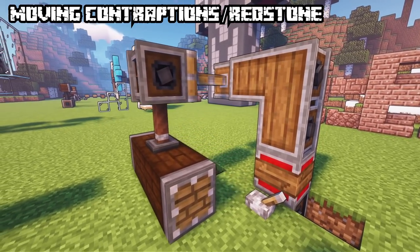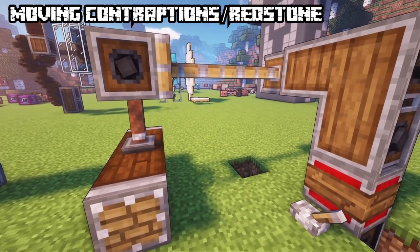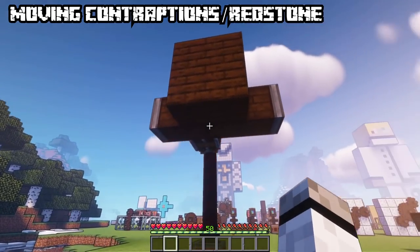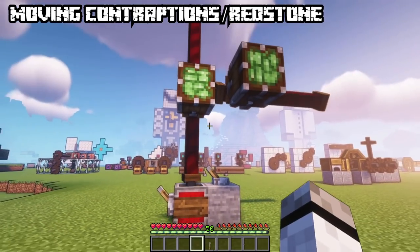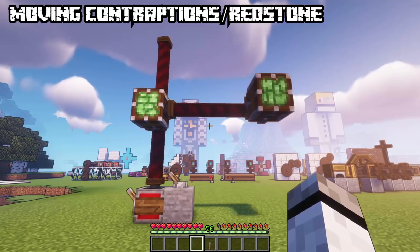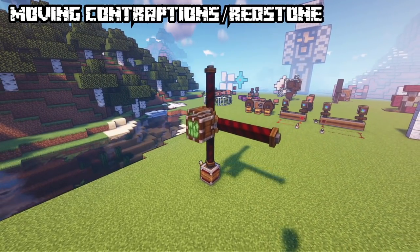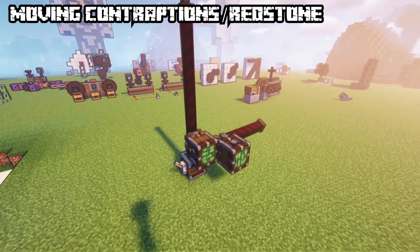When pulleys are moved while still attached to a contraption, the structure will be moved as well. Gantry shafts can be used to move carriages along themselves, able to transport whole contraptions. If a redstone signal is applied, it will hold and spread power to the carriage. The movement direction of carriages depends on the rotation and orientation of the shaft. Gantries can be attached to carriages without the need of superglue.